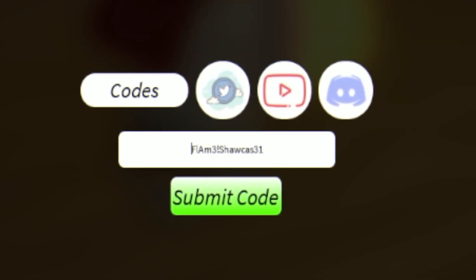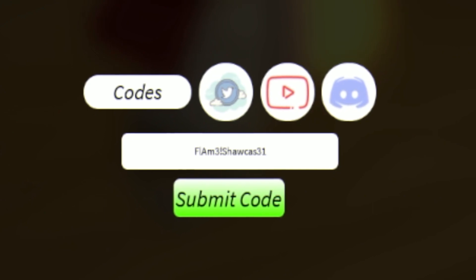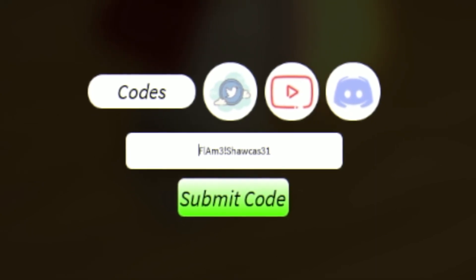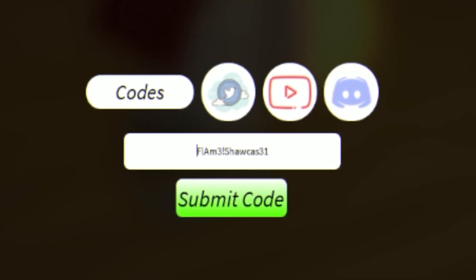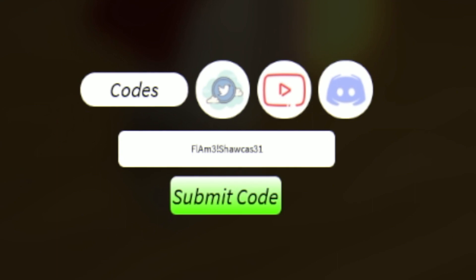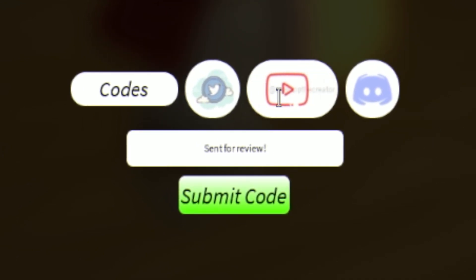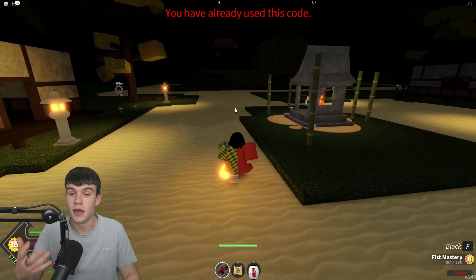Next, redeem the code 'flameShowcase' — I accidentally put a space at the start there, so make sure there's no space. If you want to copy and paste these codes into the game, you can go to rblxcodes.com where there's a full list of every single working code for Project Slayers, and you can copy and paste them so it'll only take a few seconds. Redeem 'flameShowcase' for a bunch of spins.